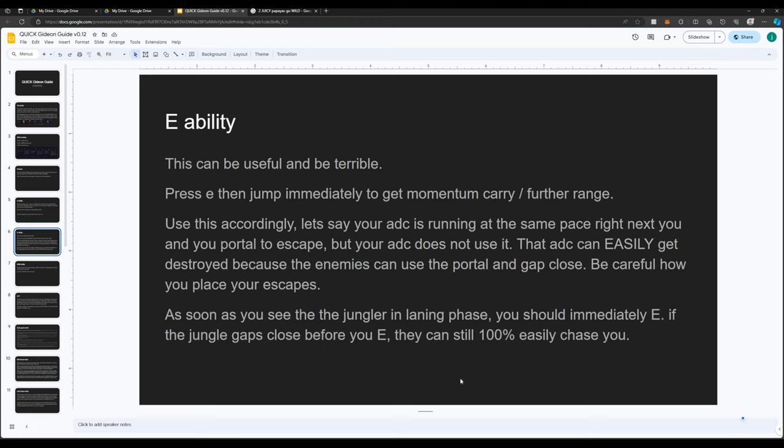So that's the one tip for laning phase with your E ability: as soon as you see the jungler, you should be looking at E'ing away.